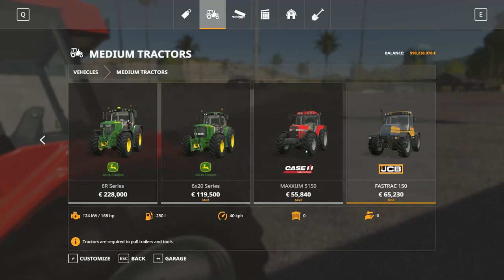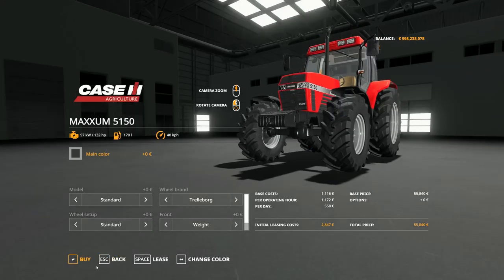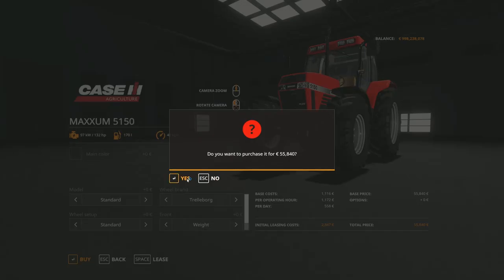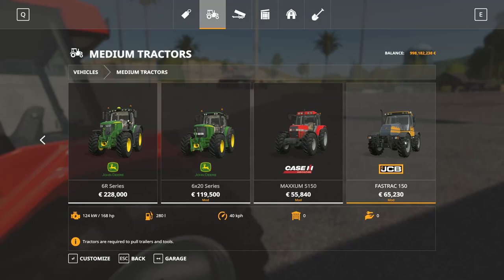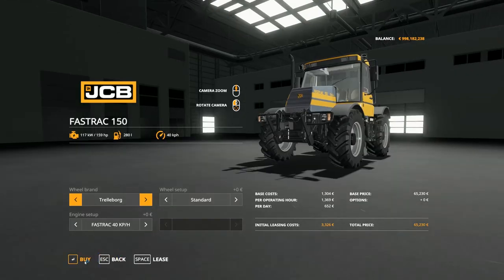I think the Maxim 5150 is something I'm really going to use — it is really cool. As you saw in the beginning, you can actually get it in a black colorway, which is really cool. And of course the JCB FastTrack 350 right there. I think we actually have a lot in this package.